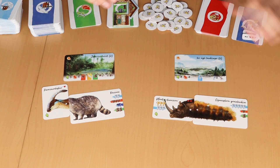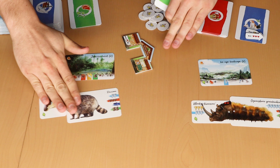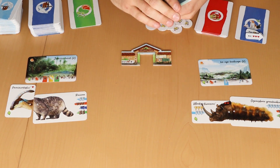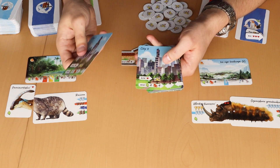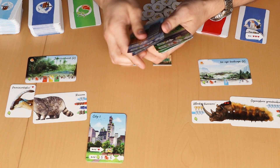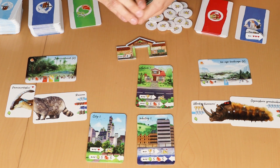There is a plot twist, because in this expansion there are not just prehistoric things but also new things like humankind. We have human territories: a human territory chip called the National Park, and 16 human territory cards showing four types — city (4 cards), industry (4 cards), suburb (4 cards), and agriculture (4 cards).